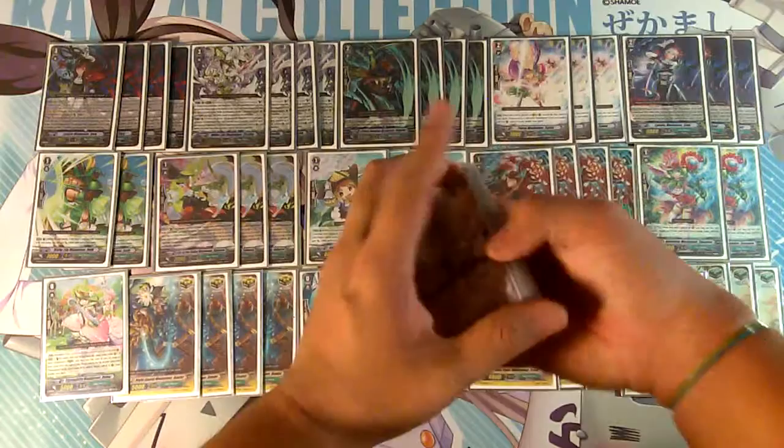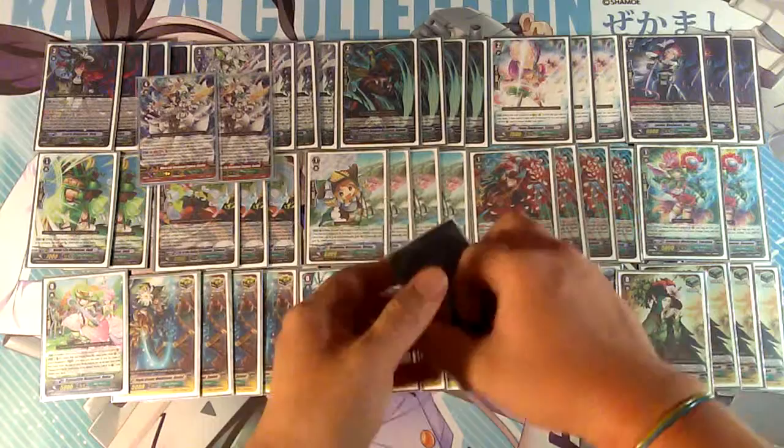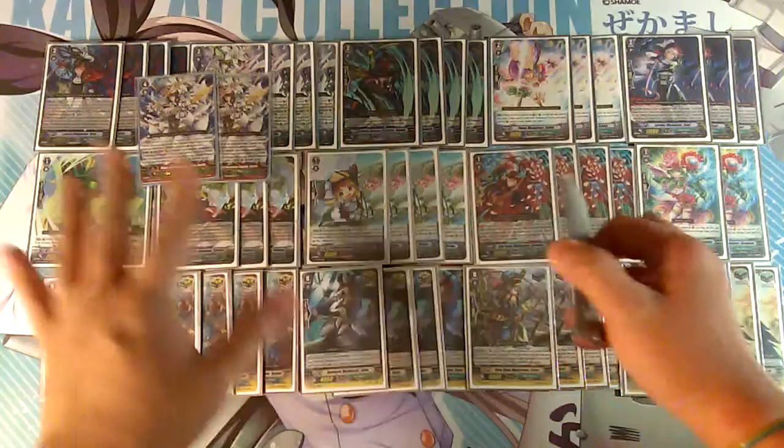For strides I play two White Lily Musketeer Captain Cecilia. Her skill is counter blast one: choose two of your Musketeer rear guards and retire them. If you have a heart with Cecilia in the name, look at the top five cards of your deck and call three to the field. It's great for first stride early game field pressure, and you can beat down the opponent as much as you wish.